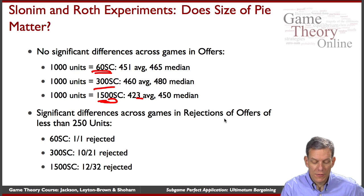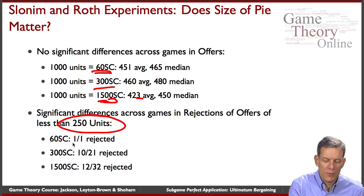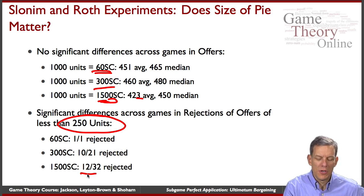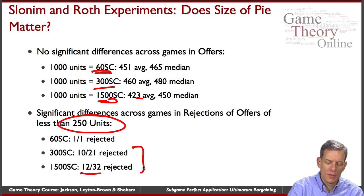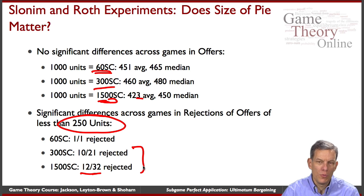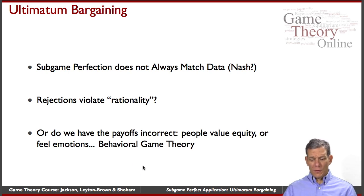Looking at rejection rates: when less than 250 out of 1000 was offered to the second mover, in the low-stakes game it was offered only once and rejected. In the middle-stakes game it was rejected about half the time — 10 out of 20. In the high-stakes game it was rejected about a third of the time — 12 out of 32. So as stakes increase, people do reject very low offers less frequently, but it doesn't go all the way down, and average offers remain fairly high.